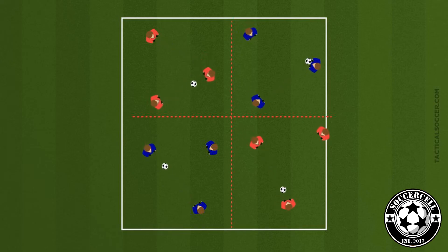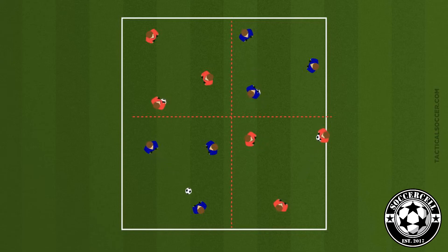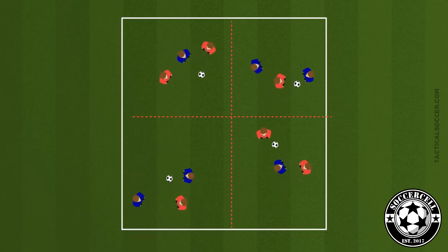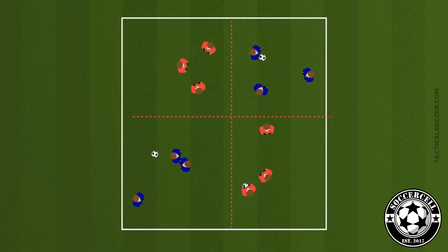Ask the players how many passes they can get without the defender getting the ball. Making it easy, we can give the defender a ball to slow them down. Making it harder, we can ask for a minimum number of passes to be completed. There are two coaching points here that you should definitely have a look at.